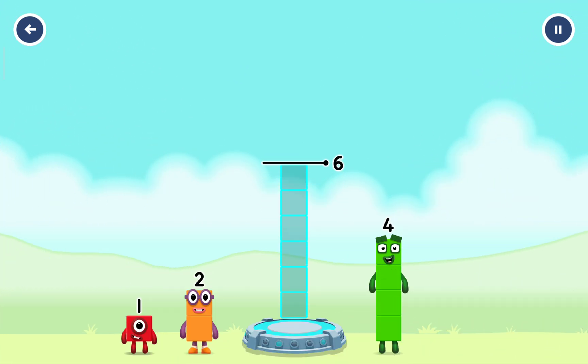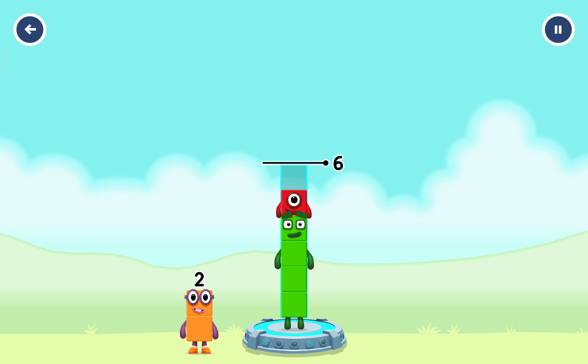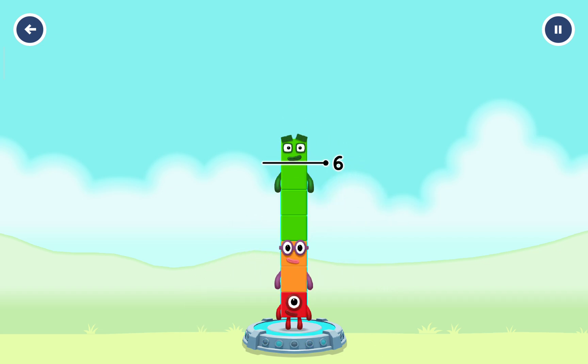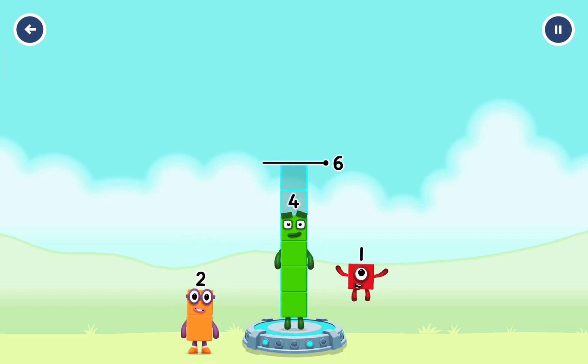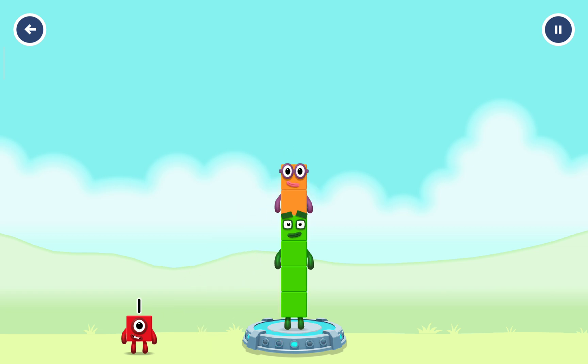Add Number Blocks to make 6. 4, 1, 2 — you've got too much there. 2, 4 — too much. Try a different one. 4, 2, 2 — too much. Try a different one. 2, 1, 4. 4, 2 — Correct!